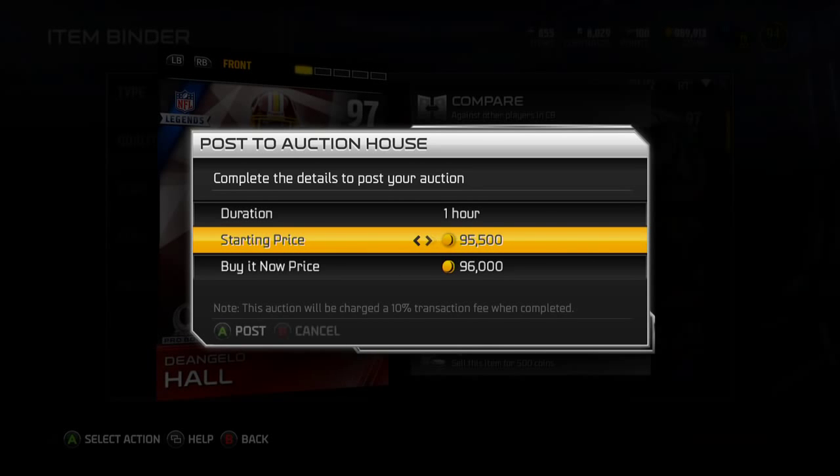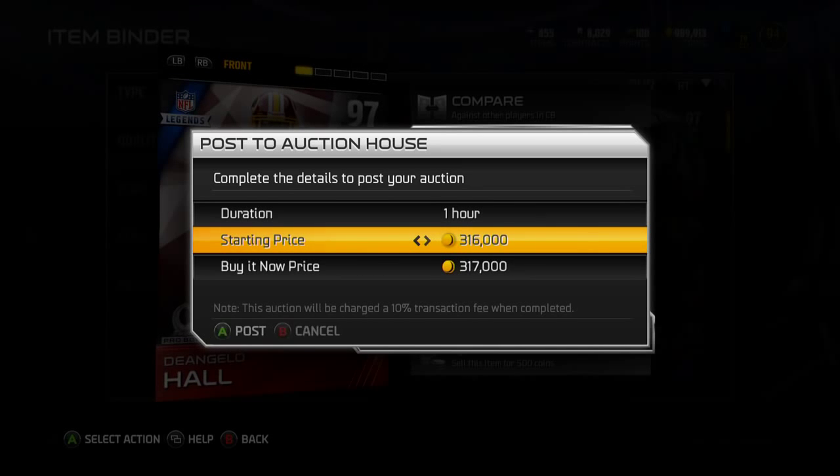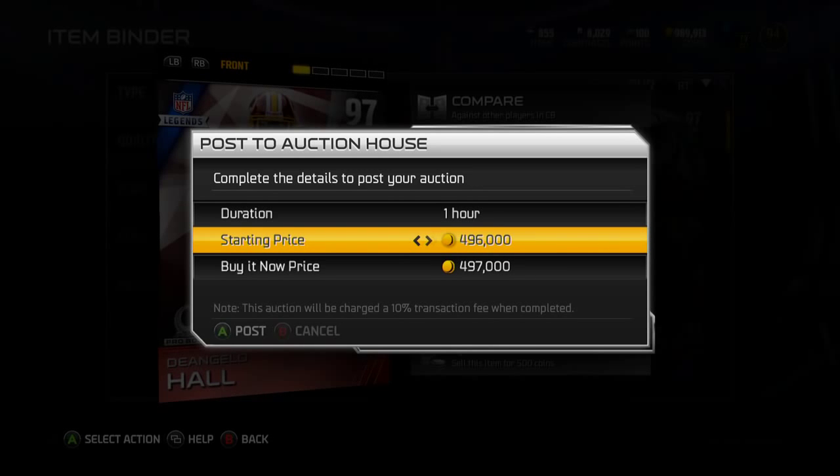You really don't know what any of these new legends' values are. Assumably Chris Carter will probably be the cheapest, then Michael Irvin, and probably D'Angelo Hall. But no one knows how many have really been pulled because you can't post them to the auction block.